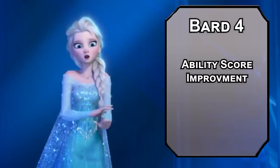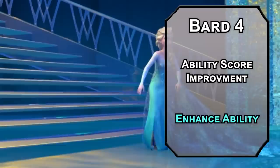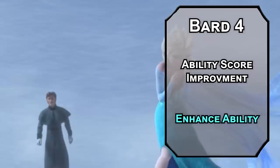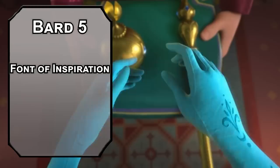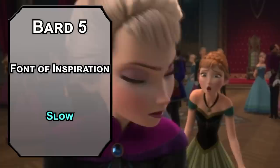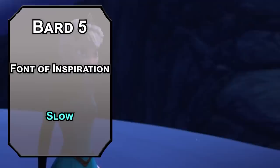4th-level Bards get an ability score improvement — Charisma is obviously the most important thing for you, since singing and ice powers are both based on how strong your pipes are. For this level's spell, Enhanced Ability gives a creature advantage on ability checks of a certain type; if you choose Strength their carrying capacity is doubled, Dexterity means no falling damage from 20 feet or less, and Constitution gives them 2d6 temporary HP — it's another form of Inspiration to spread to your buddies. 5th-level Bards get a Font of Inspiration so your Inspiration die recovers on short rests and becomes a d8. You can also learn Slow, forcing a Wisdom saving throw on up to 6 creatures in a 40-foot cube — failing that, their movement speed is halved, -2 to their AC and Dexterity saving throws, they can only make 1 attack or cast 1 spell per turn, and if they want to cast a spell you roll a d20: on an 11 or higher, that spell comes out next round. It's hard to work in the winter — this makes a 40-foot cube of winter.